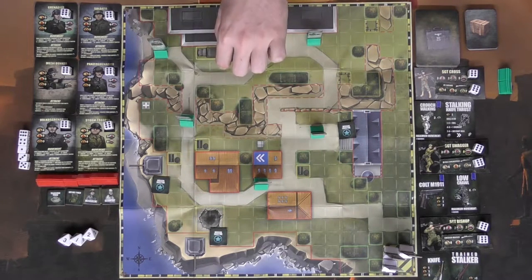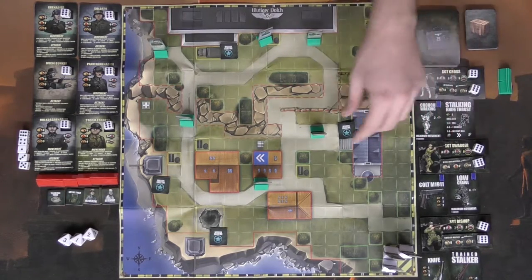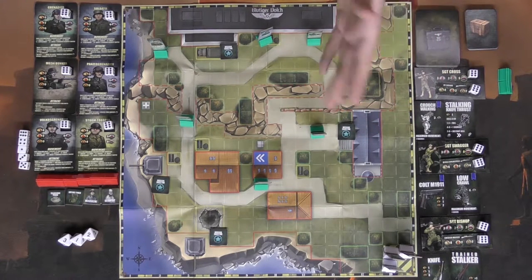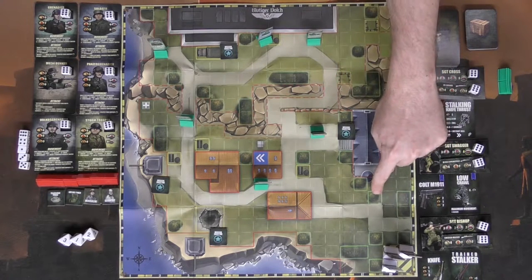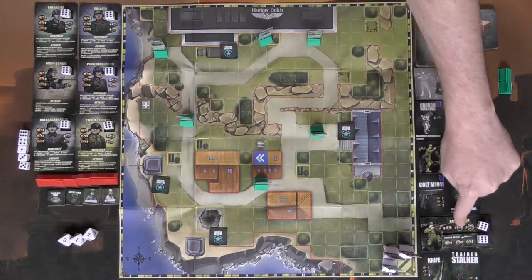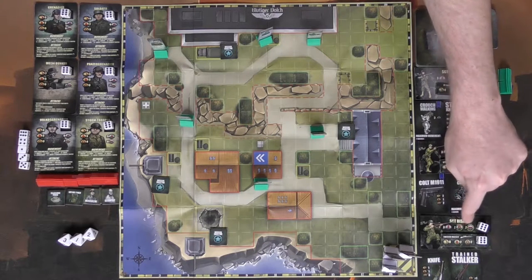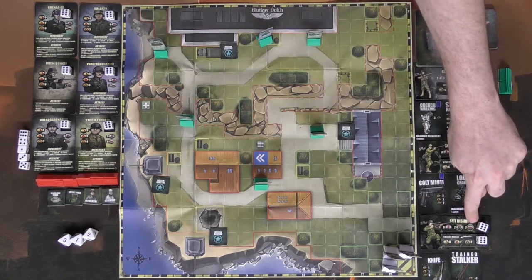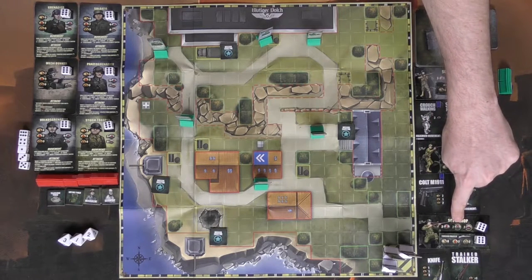Our objective is to accomplish mission objectives by simply turning them over and then either rolling to complete them or discarding cards from your hand. There are certain symbols on the objectives you need to achieve. You select characters one at a time in any order to move and then shoot. Moving into a green area gives you a plus two bonus — basically a hiding spot where enemies can't see you. The yellow area is defensive, giving plus two to your defense.